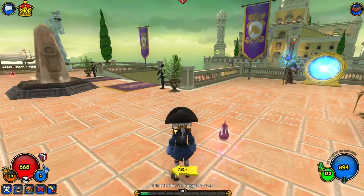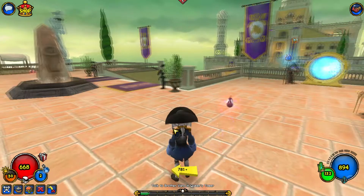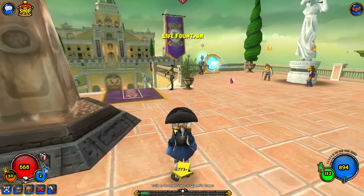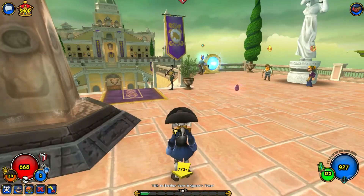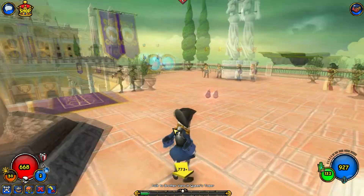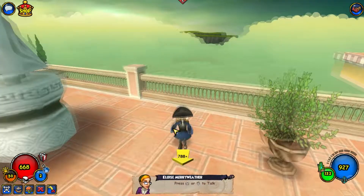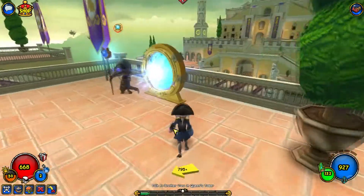Hey guys, what's up? It is the Wizard Pirate, and I'm here today to bring you Pirate 101 — I think it's called the Flock of Seagulls quest. So this is the Prospector Zeke quest for Valencia, which is a pretty small world. I completed it in one video, including the side quest.